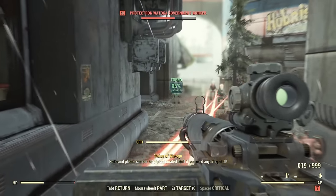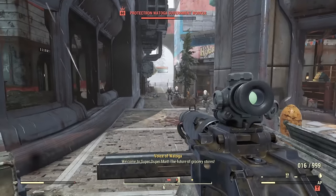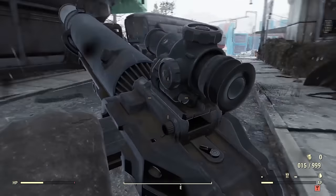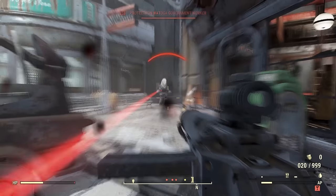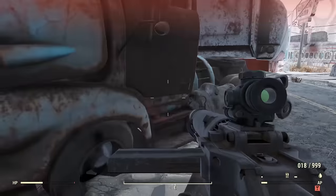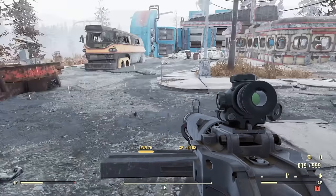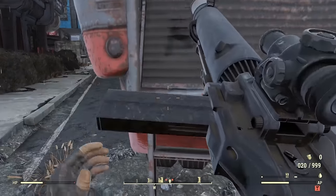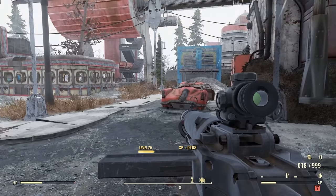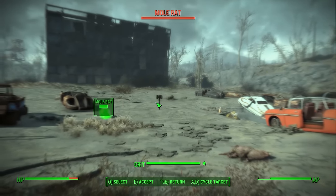VATS 3.0 deviates from VATS in all other Bethesda titles by not allowing the player to queue up several attacks on a target. Previously, you could choose to shoot one body part on one target several times, or shoot several body parts of a single target, or even shoot several targets all in one VATS session. This is no longer possible in VATS 3.0. Once VATS mode is entered, you can only fire on one target at a time, and once the target is down, VATS will disengage. If you wanted to take on a whole group of enemies, you will be in and out of VATS several times.